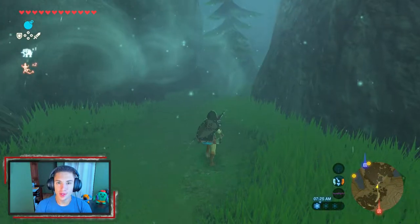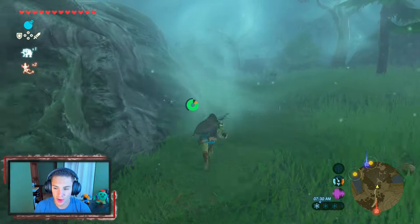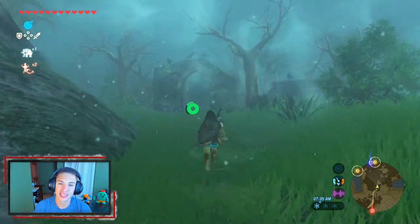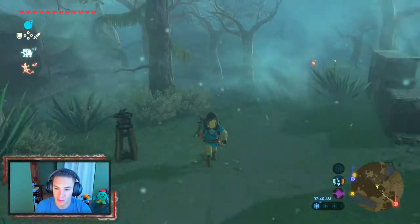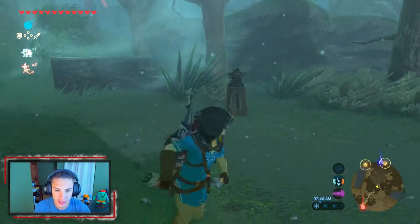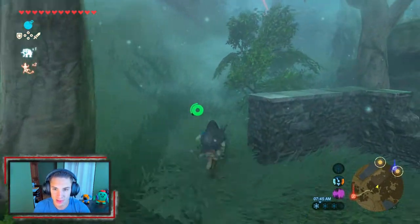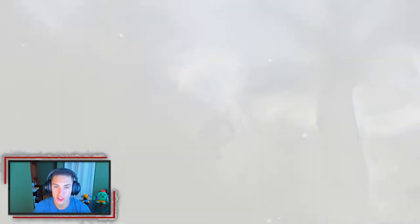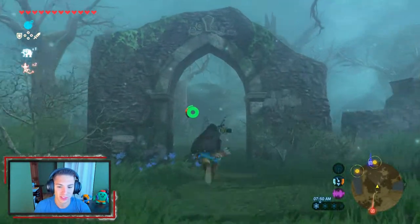Making our way back, we arrive at the Lost Woods. The Lost Woods is a puzzle that appears in pretty much every Zelda game — if you go off path, you get sent back to the beginning. I'll show you: if we go off path here, the screen turns white and they send us all the way back to the start. That's ridiculous.